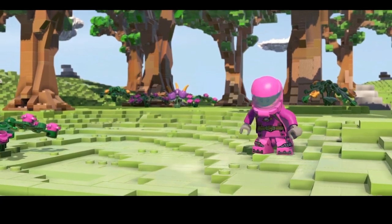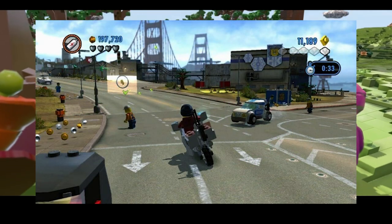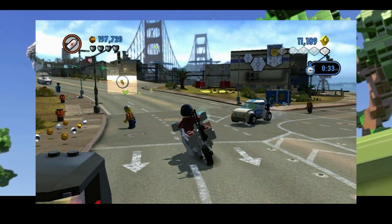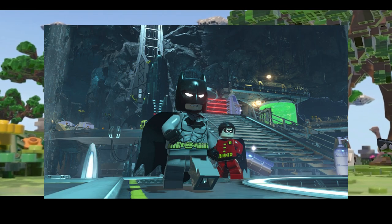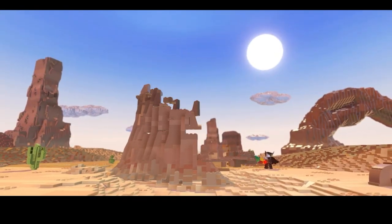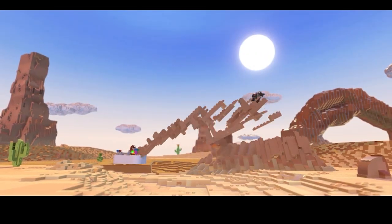LEGO Worlds is a sandbox adventure game where the entire world is made of LEGO. Unlike most prior games that had interactable objects made of LEGO but the rest of the world in smooth textures, at first you might think this game would run terribly, but it is well optimized, allowing for individual block manipulation.